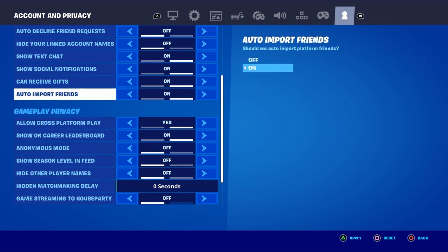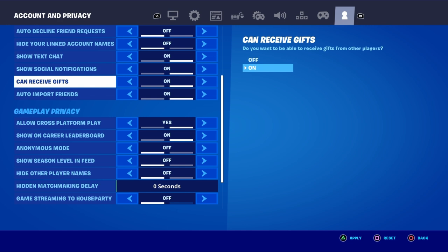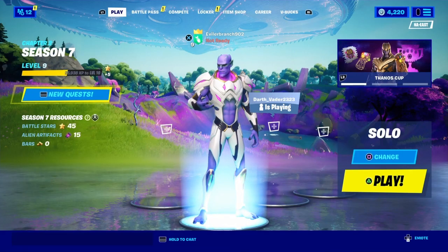Next, scroll up to the setting called 'can receive gifts' and make sure that it is turned on. Once you've confirmed both settings are correct — hidden matchmaking delay at zero and can receive gifts enabled — go ahead and apply the settings. This ensures that the challenges work properly and you receive all your rewards correctly.